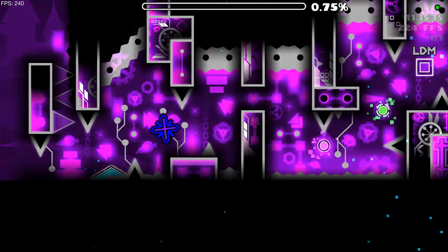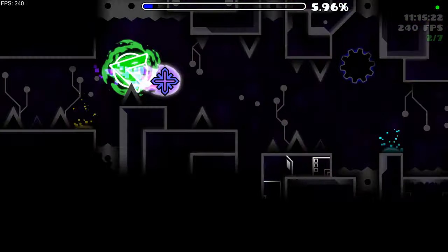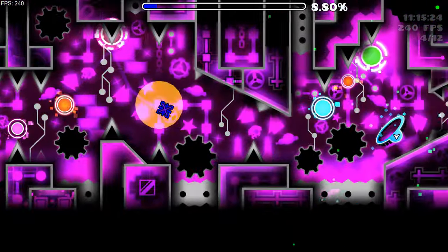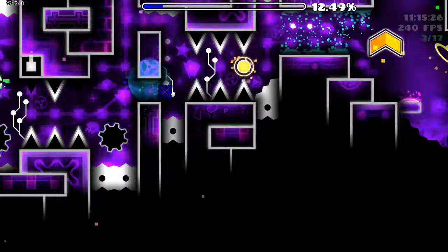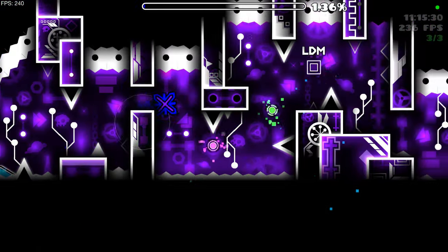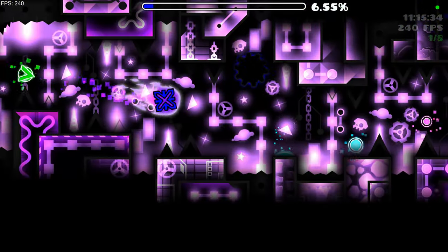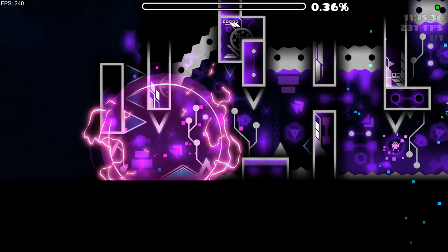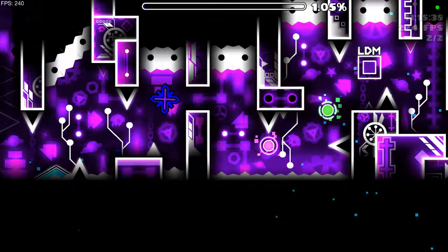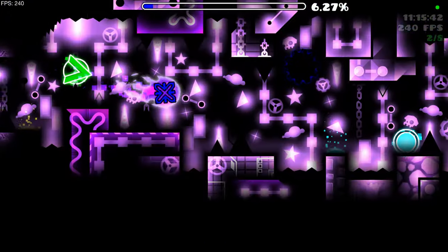Hopefully I don't die to that — actually, I'm definitely going to die to that. But the base gameplay of this level is fun. I could just see it getting very frustrating because I die to things that don't work. You have to click the yellow orb really early in order to avoid the auto bug. That's why I died clicking it too early — I didn't want to get bugged in the auto, but I didn't even get a chance.